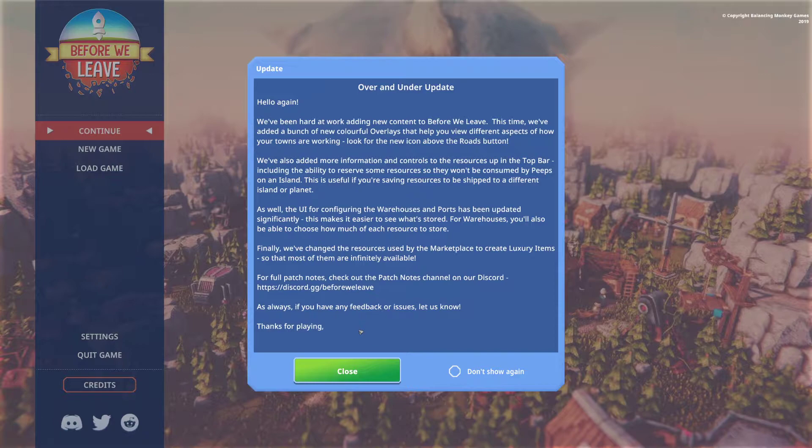A few additional changes I want to call out that I noticed in the patch notes: they increased storage for food and drink in houses and apartments, which is pretty cool. They added a notification for when a resource is depleted — also awesome, so you're not wondering why something stopped in a process. They changed production times from seconds per resource to resource per minute. They shortened a few tooltips, and there are so many other things they changed. They also fixed a few issues.